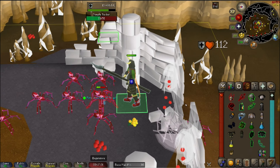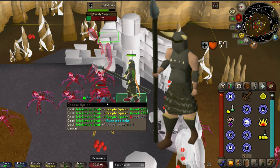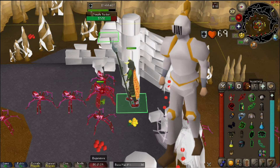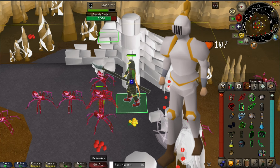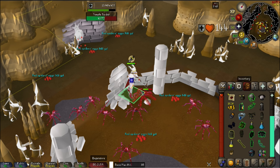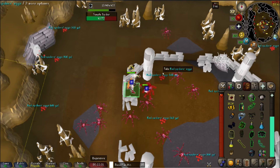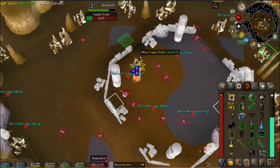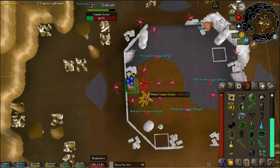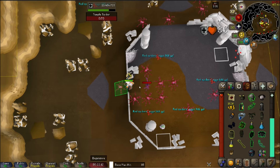Speaking of setups, I recommend wearing Guthan's here — if you do, you really won't have to eat. However, you can also do a Proselyte prayer method where you're praying melee, or wear tank armor and stand in one of the corners. You really shouldn't have to eat too often. However, I would not suggest doing this on an early game account. Start this method at about 70 or 80 defense when you have access to Barrows or Moonshard equivalent equipment.